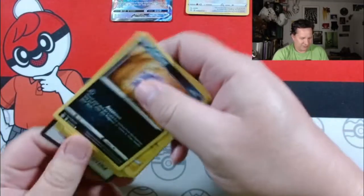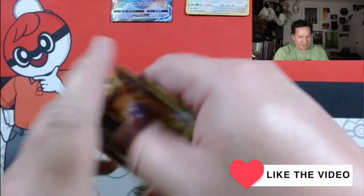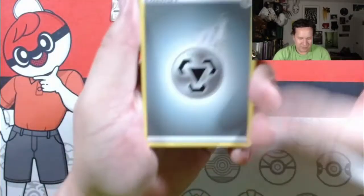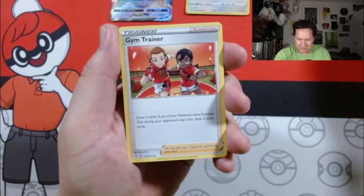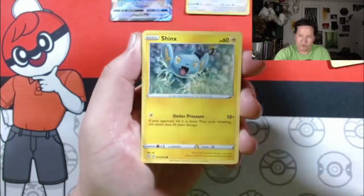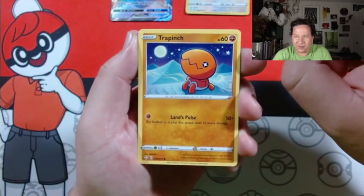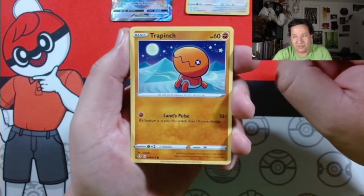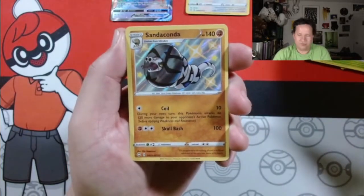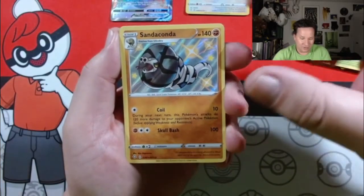Alright, let's grab this code there, get some of that codeness. Steel energy, Gym trainer, Team Yell towel, Luxio, Croffering, Shinx, Grookey, Trapinch. I don't need to tell you Trapinch - that moon, it ain't cheese bro. Shiny Sandaconda, get some.